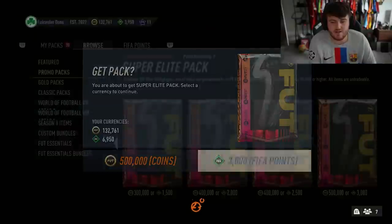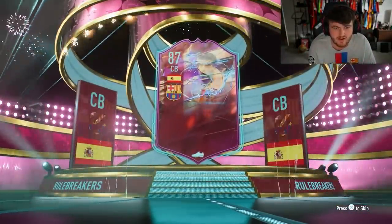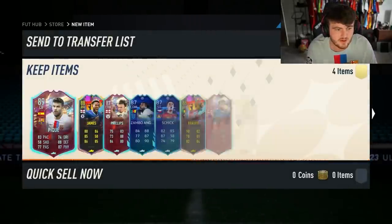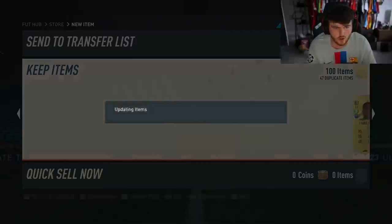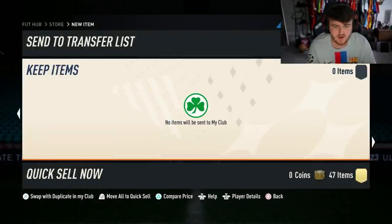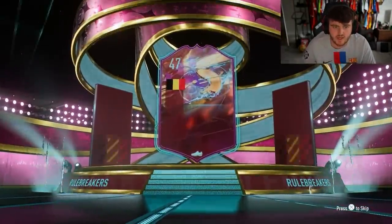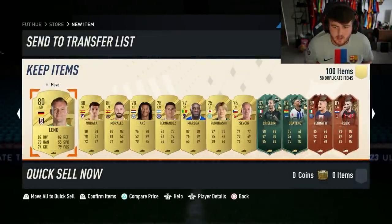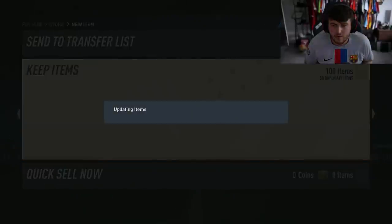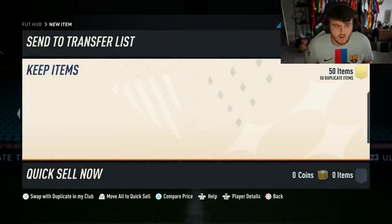We're on to my second account now. I'm going to quickly open up the two 500k packs on this account in the hopes of filling the club with some fodder to complete SBCs. We get ourselves a Gerard Pique wearing the shirt I'm currently wearing in the dynamic image as well. Some decent fodder there. I don't play on this account so it wouldn't surprise me if we got something insane. Second pack — it's going to be Belgian right back Meunier. Good fodder in gold, which is always nice. Verratti at the back. No footies cards and a bunch of dupes.